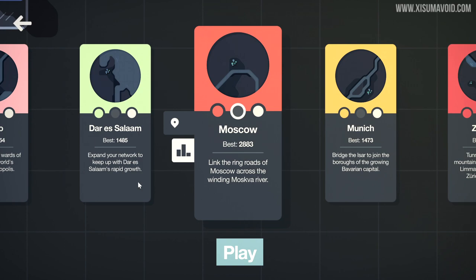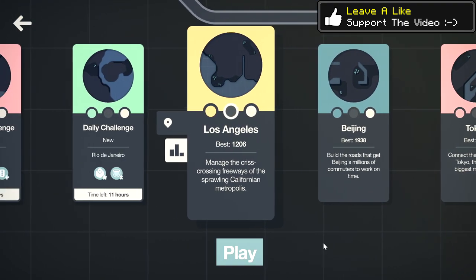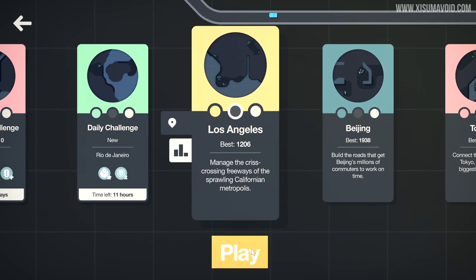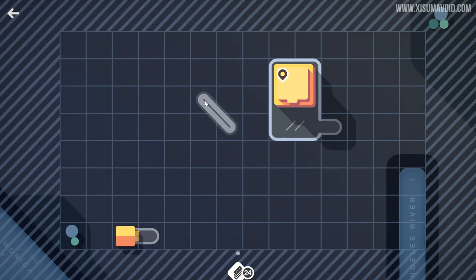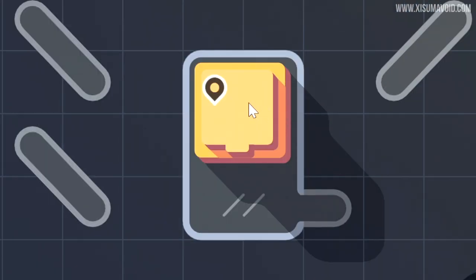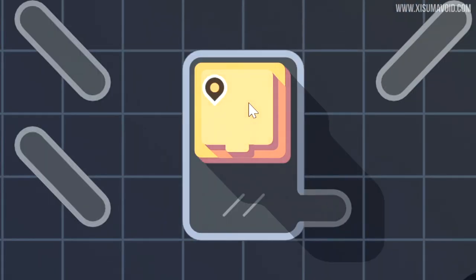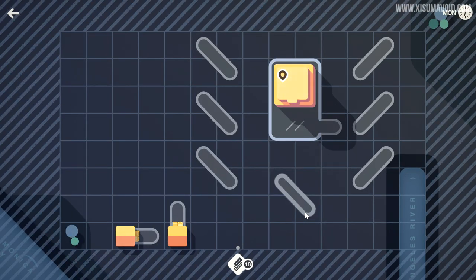I've learned a lot since playing some of these other levels, so we're going to do Los Angeles again and share some tips. Tip number one, probably the most important, is to learn about the ability to suppress where other buildings will pop up. The size of this one is two by three, so if we put road tiles around this building that'll actually stop another one from popping up nearby.